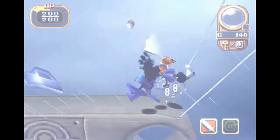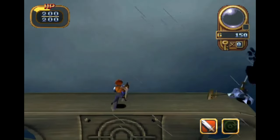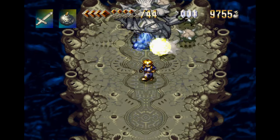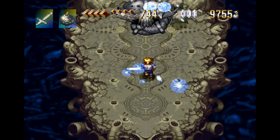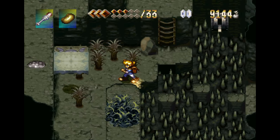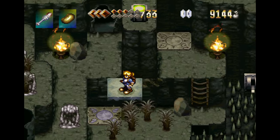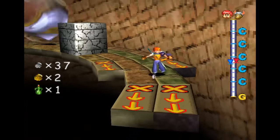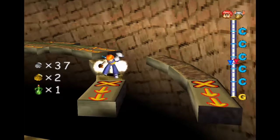For those that love the original Alundra, the graphics of Alundra 2 will probably be the biggest disappointment. The original game was marketed toward those that loved titles like The Legend of Zelda: A Link to the Past and Lufia 2, and the graphical style was certainly influenced by those games. Alundra 2, on the other hand, uses 3D polygonal worlds and 3D polygonal characters.